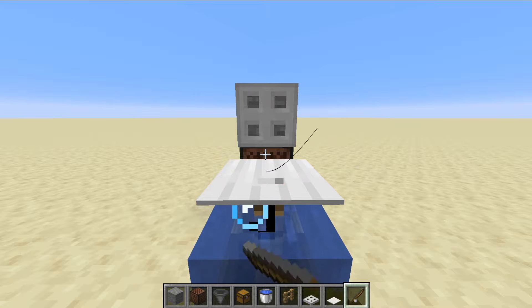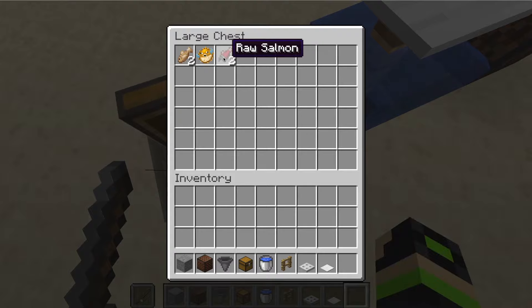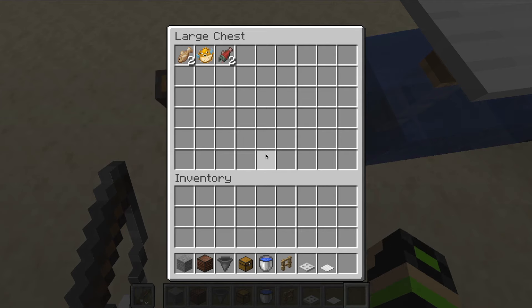Once we catch our next item, we're going to see in the chest what items we actually got from this. You can see here we've already caught two raw salmon, a puffer fish, and two raw cod. Worst case, if you don't catch any of the other items, you're going to get water bottles, bowls — so many items from this, it's going to be absolutely fantastic. It's also a great food source; you don't need any other farms. Just throw the fish into a furnace and you'll get cooked cod or cooked salmon.